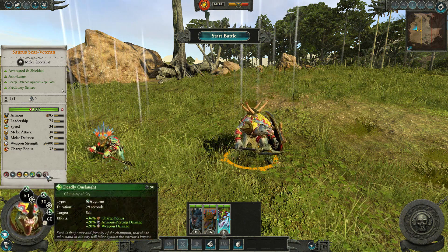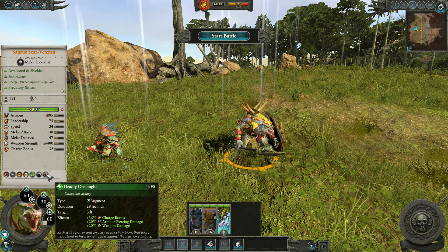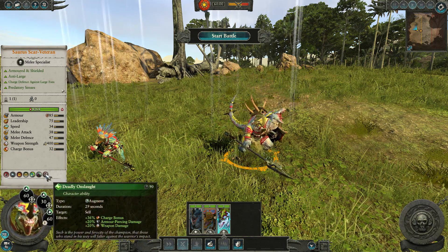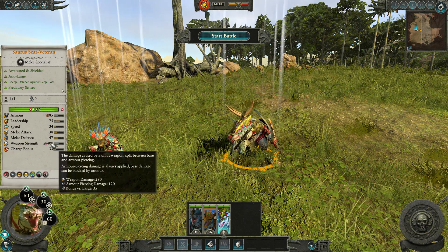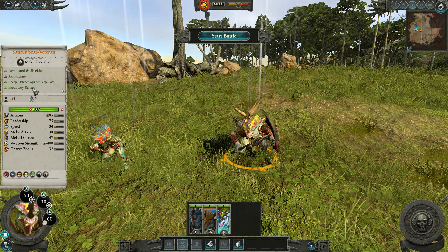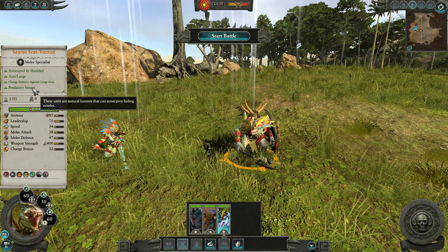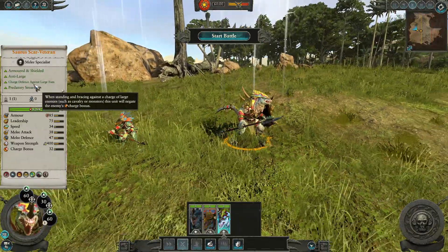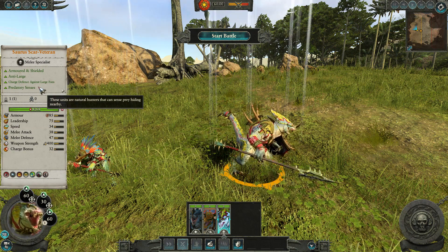He also has Deadly Onslaught, cast on himself, giving a big charge bonus, armour-piercing damage, and weapon damage. The charge bonus of 36% looks nice but his base charge isn't amazing — decent. He has 120 armour-piercing already, so the bonus is very nice, with a large bonus of 35. He has Predatory Sense, meaning he can spot hiding units nearby. He also doesn't lose control and start rampaging — he can keep control because he's the boss.